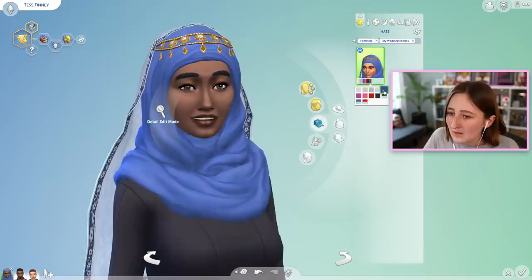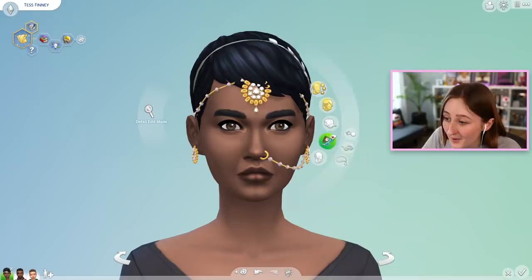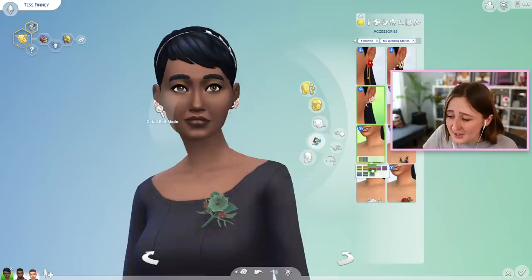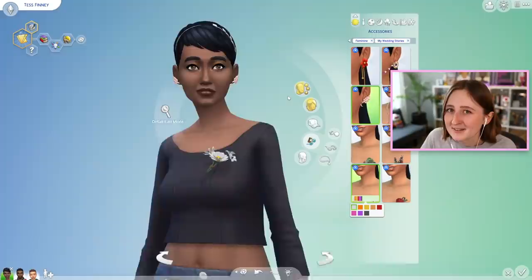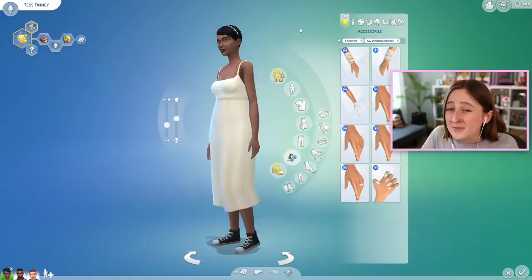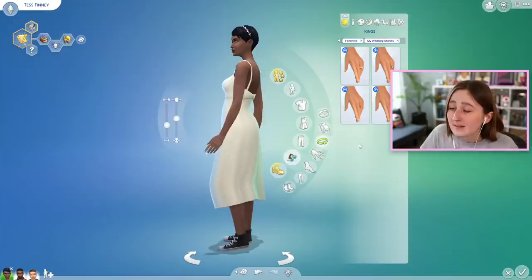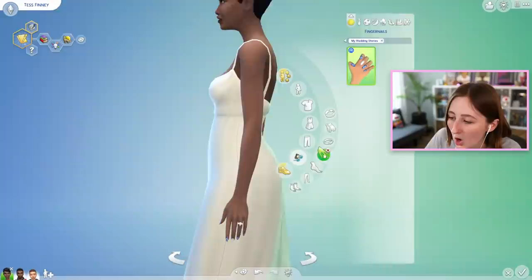We did get this new hat, which is absolutely stunning — I think it's beautiful and I'm really impressed by the CAS in this pack. We also have a few accessories: earrings, boutonnieres in some pretty cute swatches and a few different styles. I'm glad they made these as CAS assets rather than in-game items because you can more easily control them this way. There's also quite a few other accessories — two sets of bangles that are amazing, a new pair of gloves, one new set of nail polish with bridal-looking nails, and four more rings that are kind of hard to show off on camera because they're so small.